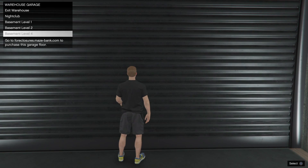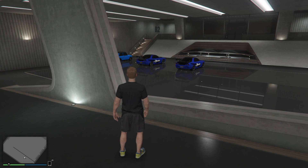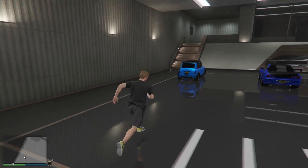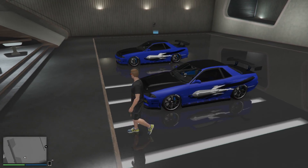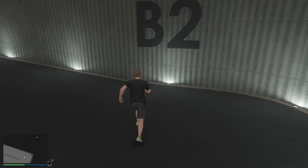Head over to basement two in the nightclub. In basement level two, you have to have one Elegy Retro Custom - at least one Benny's car - and that is the car we're going to be duplicating. We're going to make millions of dollars and get the Mark 2 Oppressor basically for free. This Elegy Retro Custom sells for nearly a million dollars each. This glitch is 100% solo and it's super easy.